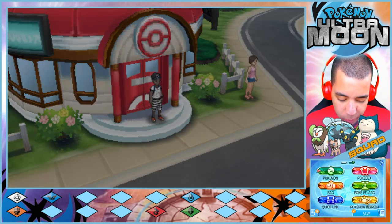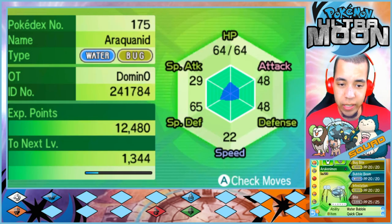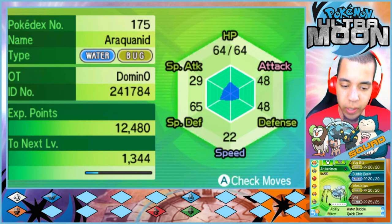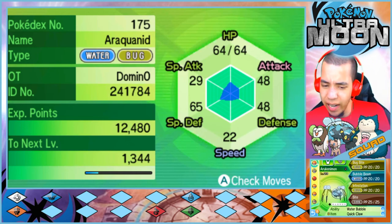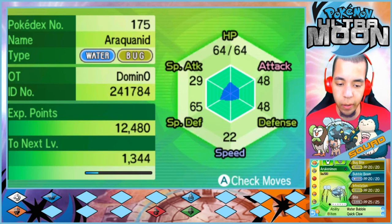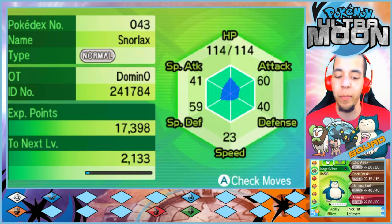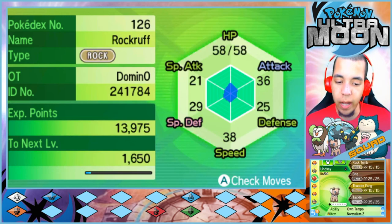Let's start off with a team recap. First up we have Arukenemon, the pet of the team — a level 23 Araquanid with Bug Bite, Bubble Beam, Infestation, and Bite. Infestation was not as good as I was thinking it was going to be in the last episode. We're holding the Quick Claw because we are extremely slow. Next up we have Negative Ives, the level 24 Snorlax, the most reliable member of our team, with Chip Away, Brick Break, Defense Curl, and Amnesia, holding the Leftovers. Then we have Lindsay, our level 24 Rock Ruff with Rock Tomb, Bite, Thunderfang, and Tackle, holding the Normalium Z.